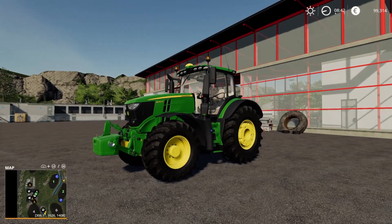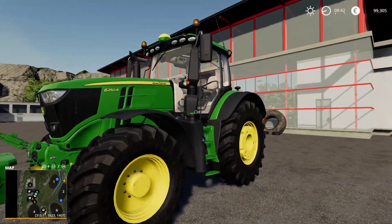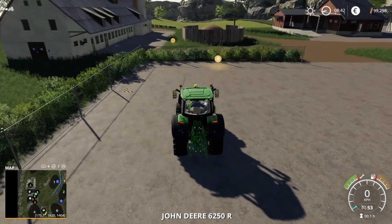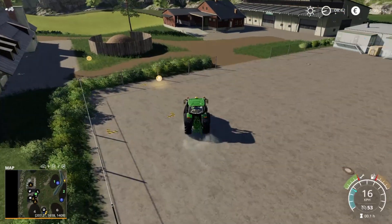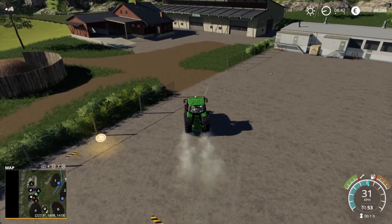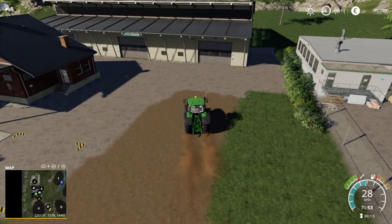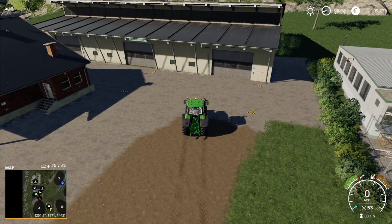Now this is one of your pieces of equipment right here — it's the John Deere 6250R, and you're going to get a weight also that comes along with it. So really awesome. Let's go ahead and fire this thing up and I'll take you around a little bit more of the map. This is going to be your livestock right here; this building and in this square is where you're going to get your livestock.